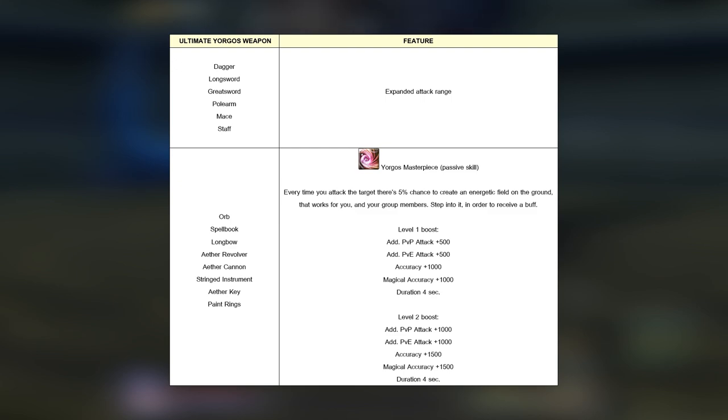Every time you attack the target, there is a 5% chance to create an energetic field on the ground that works for you and your group members. When you step into it, you will receive a buff called Yorgos Masterpiece.